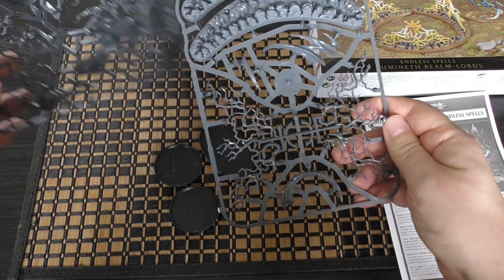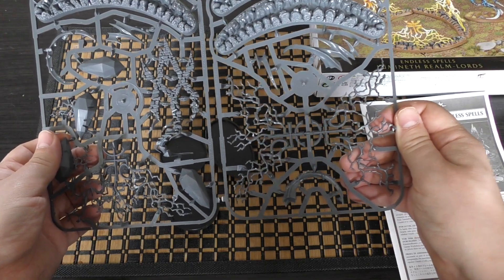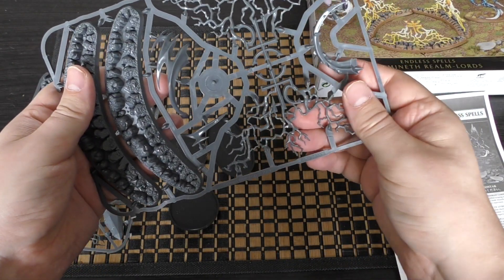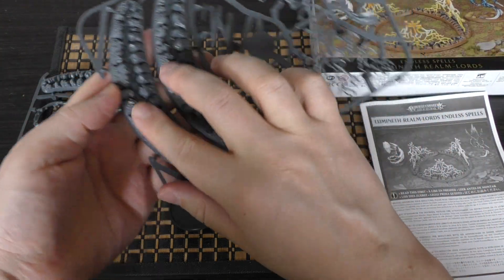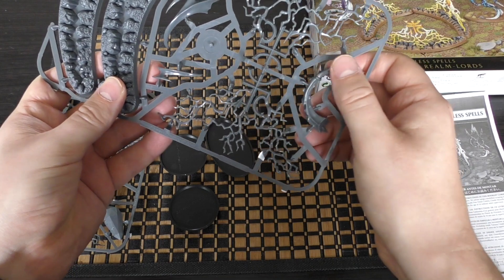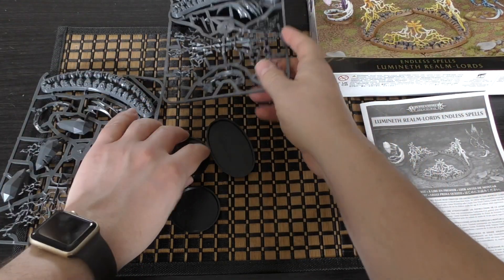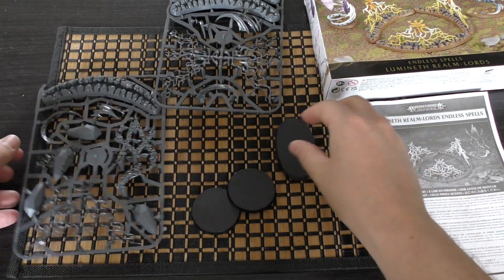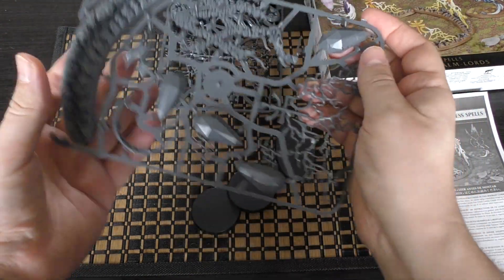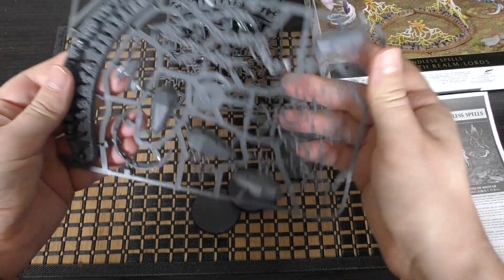Here are the two sprues. The plastic is the harder, less detailed, darker plastic which is typical of the scenery kits. The Amintok looks great — I really like the lightning, very cool. Even on the rocks there's a decent bit of detail with some scrolls and things hidden away. There's part of the Twin Stones as well. You've got a few bases — I think a 250mm and a large oval cavalry base. You've got the Rune of Petrification which just slots onto one of the bases, and then the Crystal Twin Stones themselves.